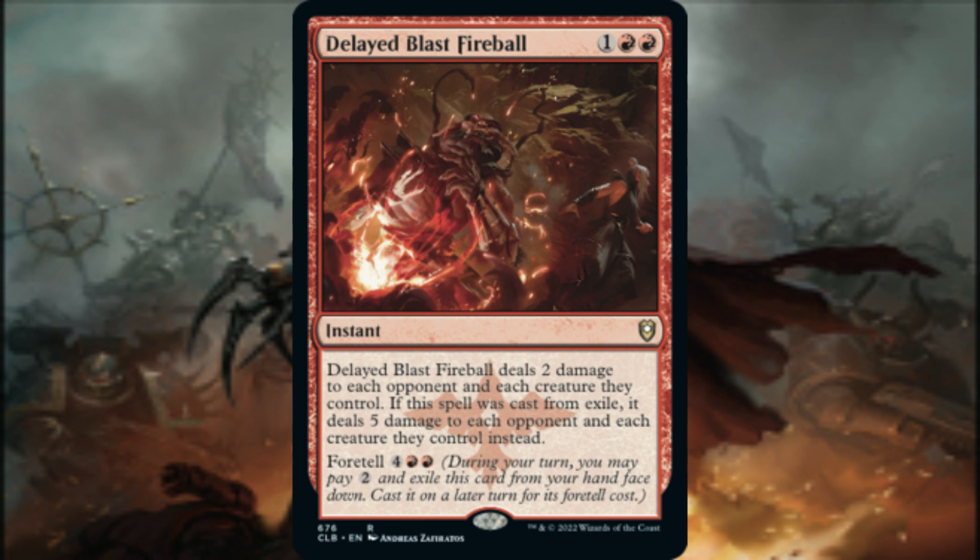We have instant and sorcery options as well. Delayed Blast Fireball deals 2 damage to each opponent and each creature they control. If we cast this spell from Exile, it deals 5 damage to each opponent and each creature they control instead. Note that casting Delayed Blast Fireball through Cascade is casting it from Exile. As an option, we can pay the foretell cost — during our turn, pay 2 generic mana and exile this card from our hand face down. We can then cast it on a later turn for its foretell cost. Note that Delayed Blast Fireball deals 5 damage if cast from Exile for any reason; it does not have to be from its foretell ability.